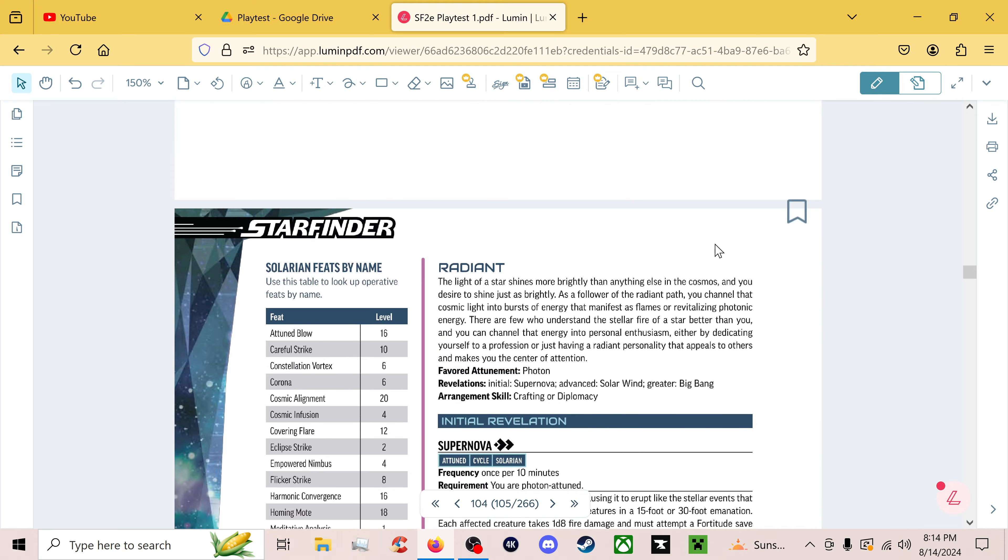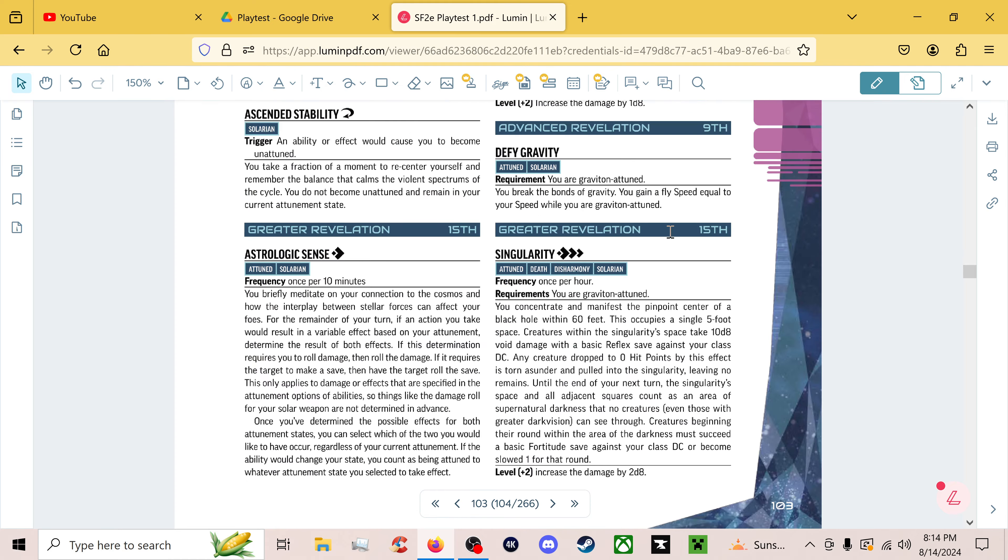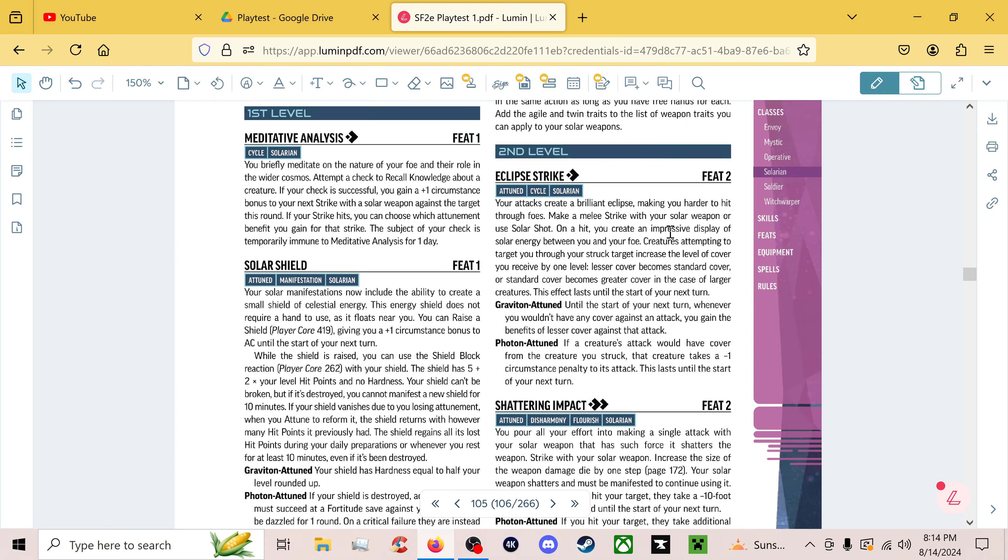On a fail they take 2d6 persistent fire damage; crit fail, 4d6 persistent fire damage. You can also attempt to counteract a spell on the creature with half your level as the counteract rank. That's definitely interesting, and as a foundation it's not bad — though I kind of wish Supernova and Black Hole were just default abilities you had.